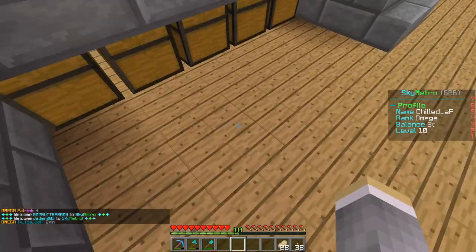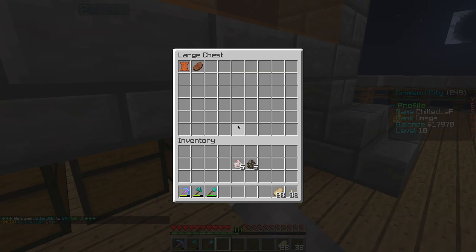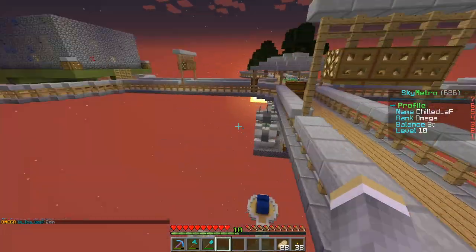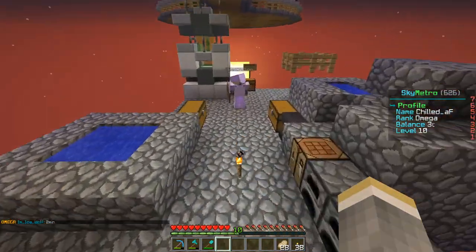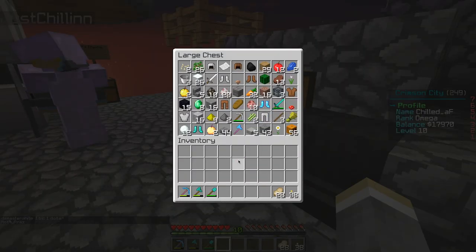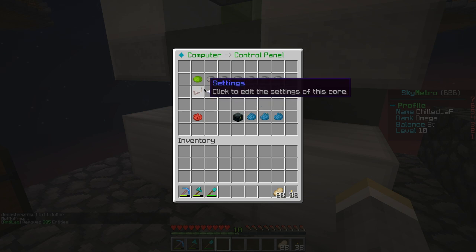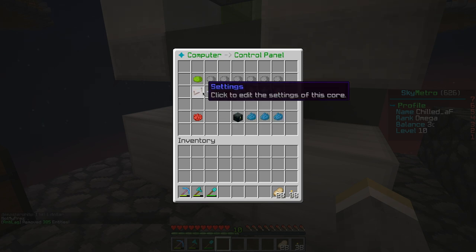I have to find out a way to get back onto my alt account because I forgot the password since I haven't played on it in a while. Let me put those spawn eggs in there and check out the computer - I have it set to cores again.